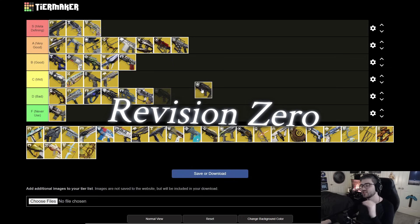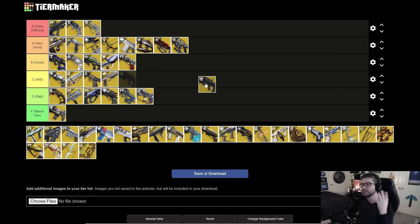Next is Revision Zero. It has barrier capabilities, but there are better barrier options out there. You build up a sniper shot via precision hits that does okay damage, but you can't craft this weapon. Overall, I don't foresee many people really running Revision Zero that much. Even with the two-burst getting buffed, I'm just throwing it in C tier — kind of mid, and you'll take pretty much any other option over this.